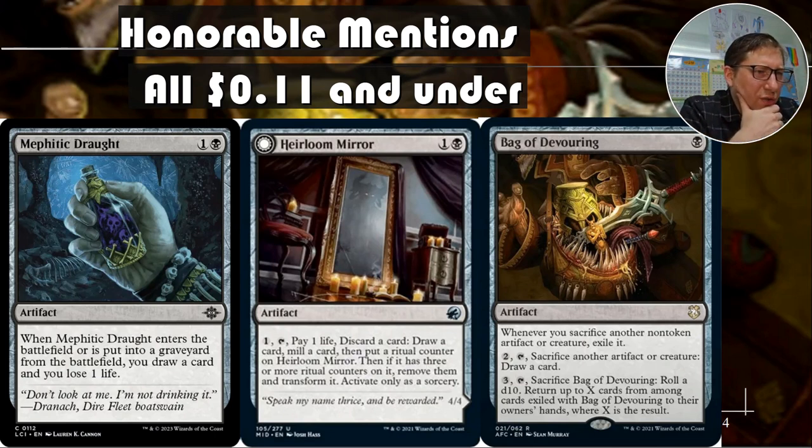Heirloom Mirror — for one you can pay one life, discard a card, draw a card, mill a card, and then put a ritual counter on it. Okay so that's overly complicated but there are a lot of decks that can get value out of discard and value out of mill. If you've got some kind of deck that can really take advantage of that, this is a good card to have.